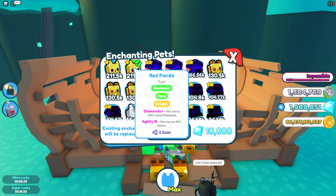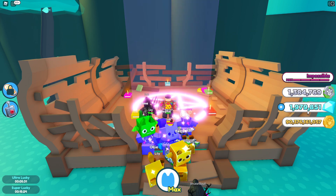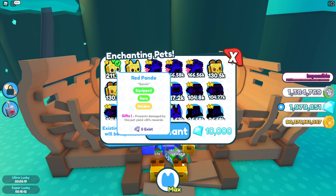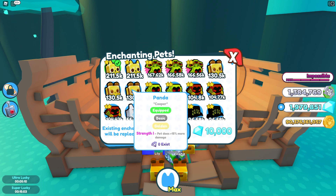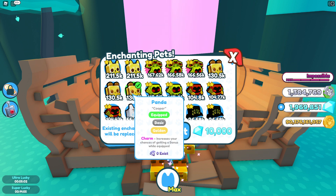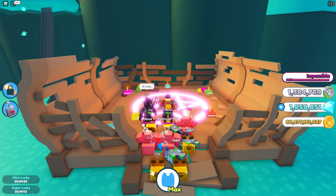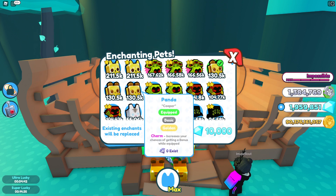It might be a bit confusing since I'm live streaming. Wow, that's giving me two — I earn 15% more diamonds, pet moves 50% faster. 10,000 diamonds may not seem like much but it's making a dent. Presence damaged by this pet 35% reward. I don't know if I want to re-enchant any of these. Maybe this one — increase your chance of getting a bonus while equipping it, that's a pretty good enchantment. Regular coins aren't very good so I'll re-enchant that.